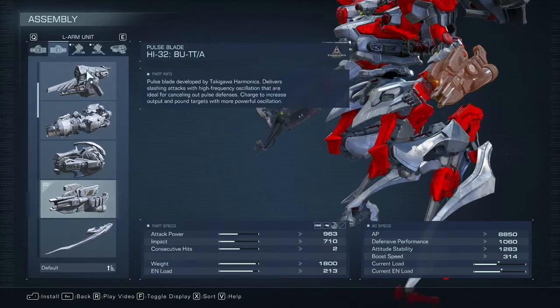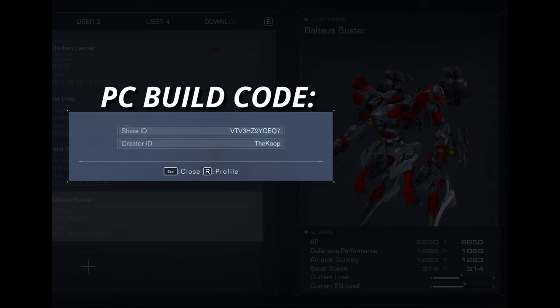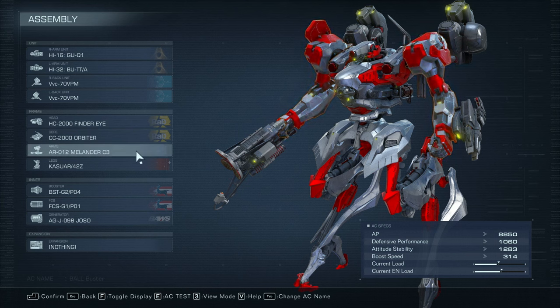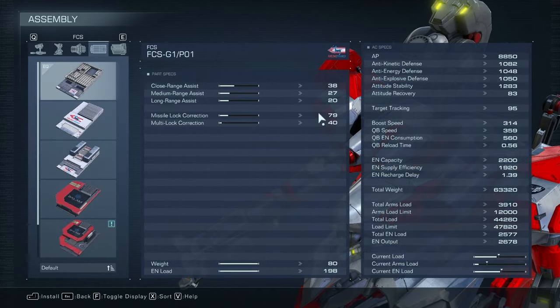And then we just have your trusty pulse blade here that you're going to use to punish him once he's staggered. If you're on PC, all you have to do is plug in this build code and it will give you this exact mech and you'll be off to go. I've included some footage here of just the quick rundown of the mech parts. In case you're on PlayStation or Xbox, you can just grab these parts manually.